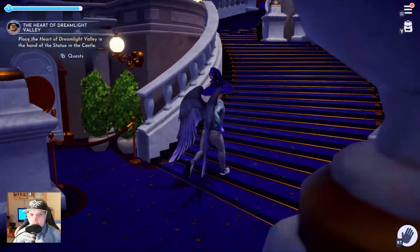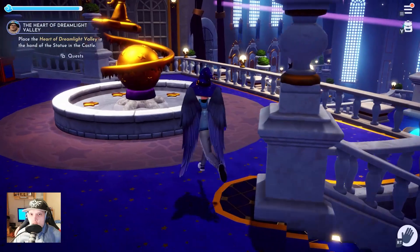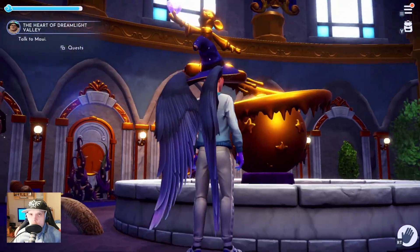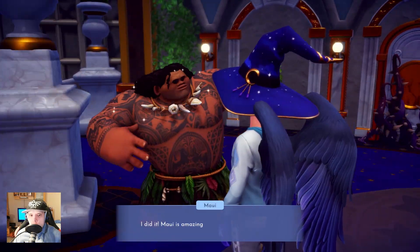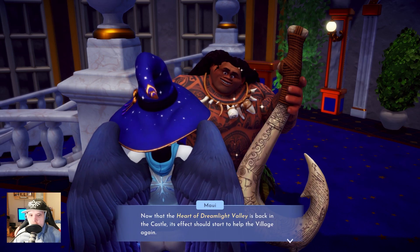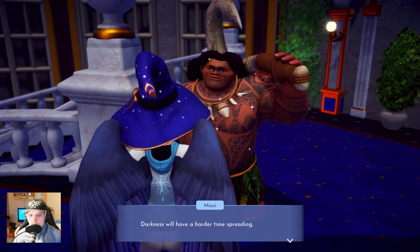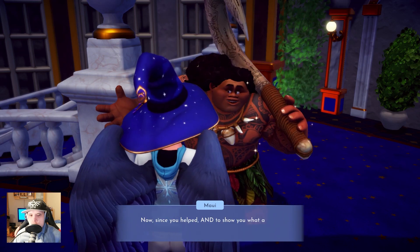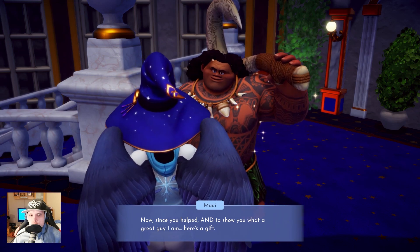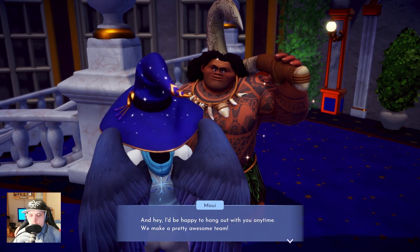We are getting further and further. We are getting two more characters in the next upgrade — that is Olaf and the one from the show, I forgot the name. There is a lot of sisters here. Maui is amazing. We did it! I am amazing and you are almost as amazing. Now that the Heart of Dreamlight Valley is back, the castle effect should start helping. The darkness will never be a hard time. True guy, here is a gift. Happy to hang out with you anytime. We make a pretty amazing team.